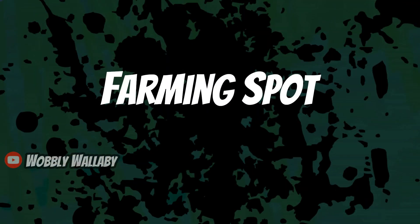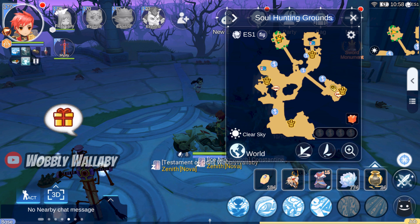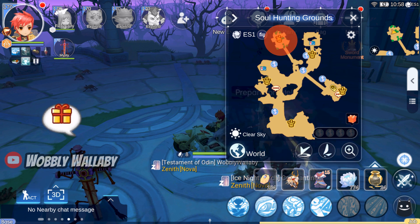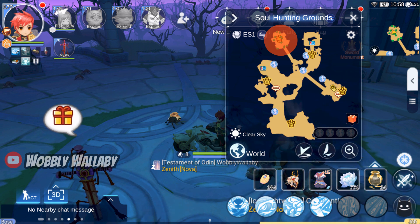Next is the farming spot. The optimal spot is at the bottom of the map in Soul Hunting Grounds. The Wandering Spirits are most dense here, and you can often avoid hitting other monsters as well. There's a spot that spawns Horns only at the top of the map, but I find the density to be very poor and it's often flooded with Stellar Hunters, so your character will just end up running back down.